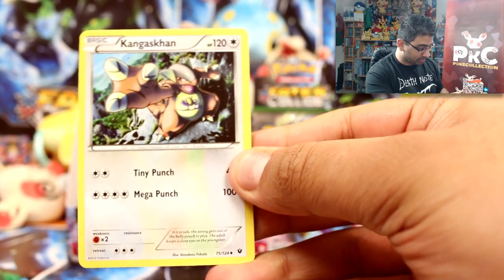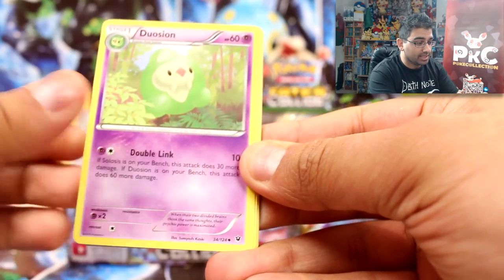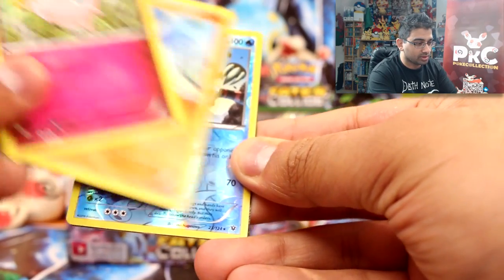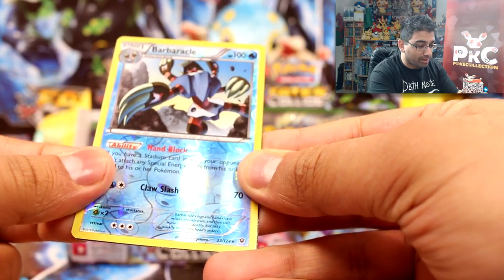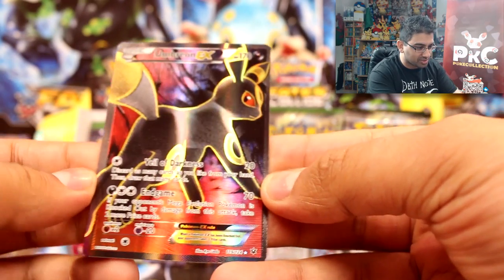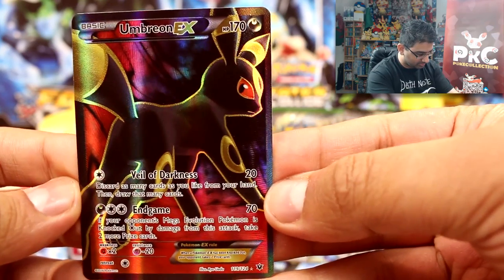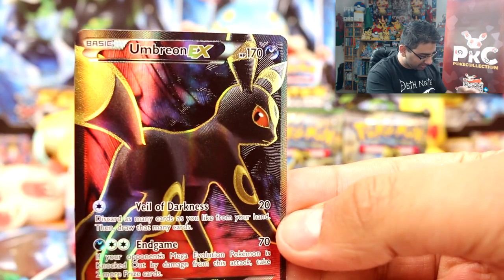Alright, let's get back into it. Let's focus the camera on this card. We've got Kangaskhan — I really like this card — a Dioasian scorched earth, a Diglett, a Larvitar, a Carbink, Jigglypuff, Riolu... and a Barbaracle which is a reverse rare. And oh my goodness, that's an Umbreon EX! Wow, that is so cool!